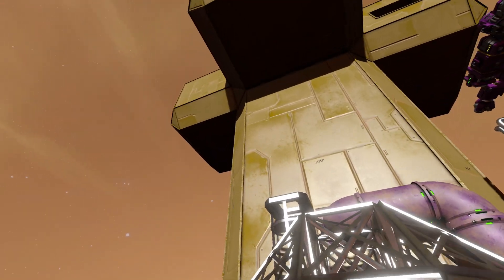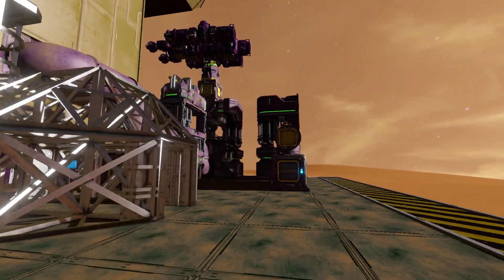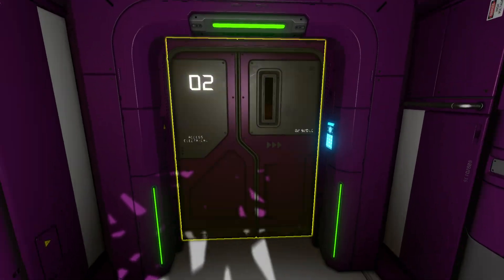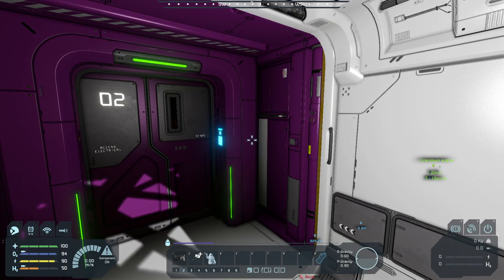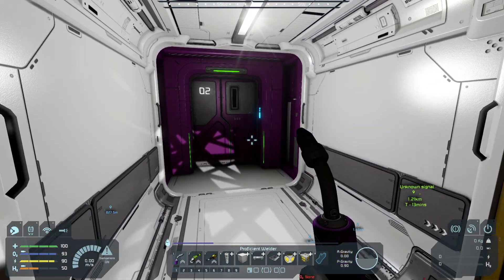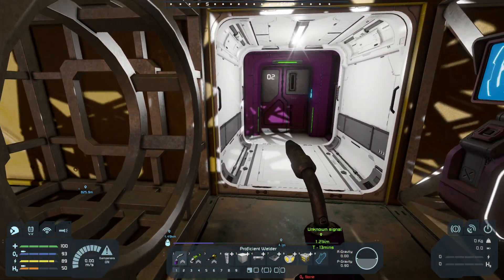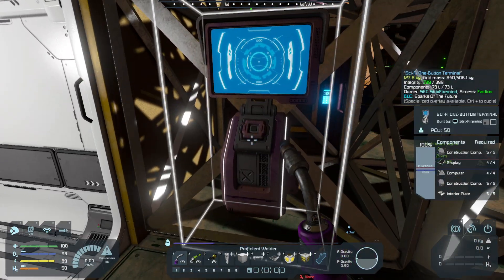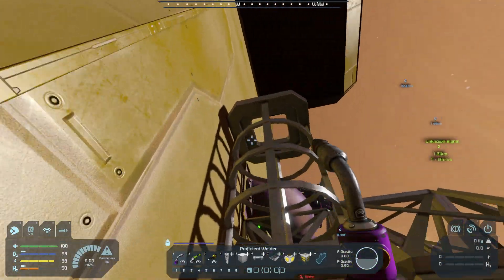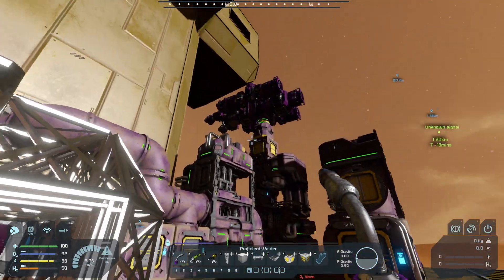But first things first, that's all pressurized in there, and I don't want to waste the oxygen and have to go get more ice any sooner than I need to. So I've got a rudimentary airlock put in here. I've got one of the offset doors going into the inside, an offset door on the outside, an air vent, a button to set that air vent to depressurize, and just a catch tank for O2 for the airlock that I'll fill up from the inner O2.